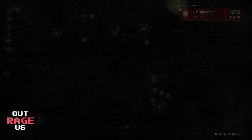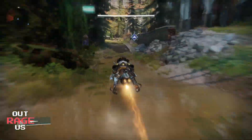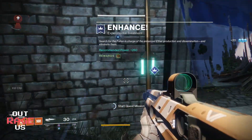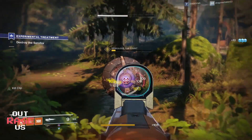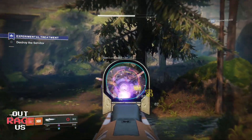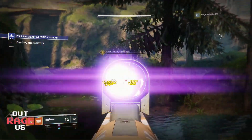Usually these missions require you to be a certain light — I think it's 240. So if you're low light and you're starting this, it will be challenging. It's best to do this with friends. There are roughly three to five missions you have to do for Devrim, and they're very simple and straightforward. They're actually pretty fun. Destiny 2 has done a great job making the patrols and adventures very entertaining — it's almost like little campaign quests.